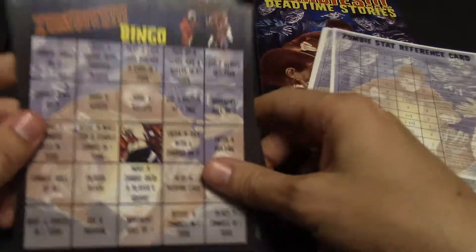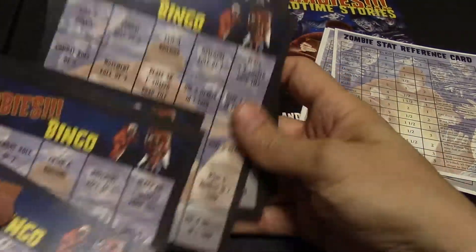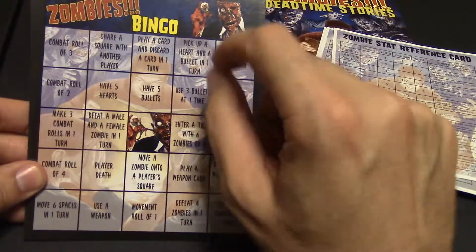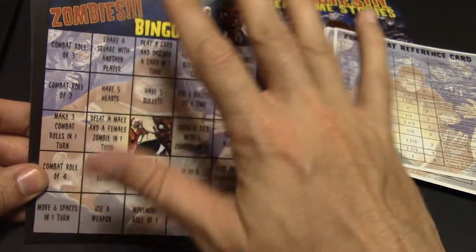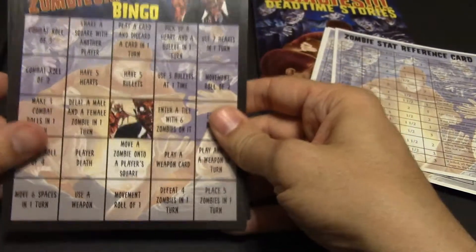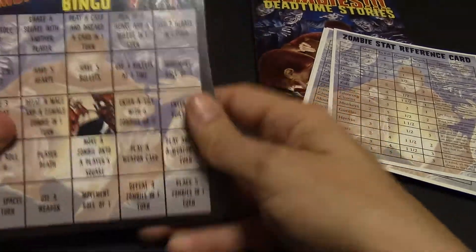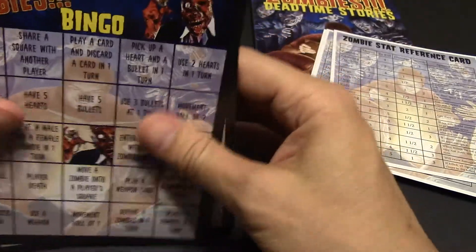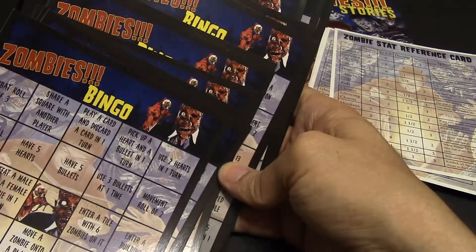Another thing that's really fun is these bingo cards. I didn't think much of them at first, but now that we play with them they're really nice. Each bingo card is different and you play it just like regular bingo. Once you achieve a certain feat in the game — say, 'I have five bullets' — you mark it. Once you establish bingo, say bingo and get to establish what the prize is. For us it was drawing an extra experience card, but it could be bullets, lives, skipping ahead, or any special bonus. You can put this in any of your regular Zombies games.